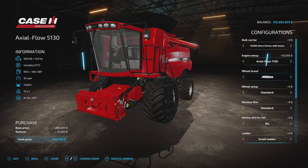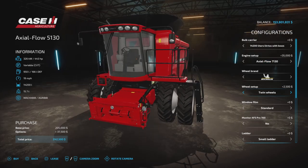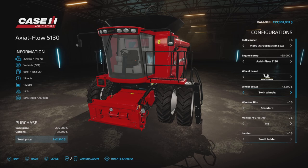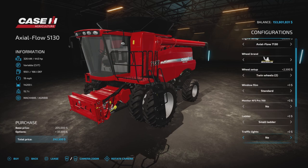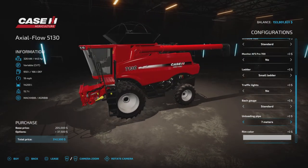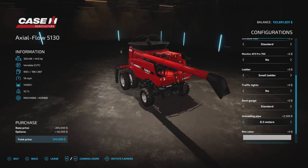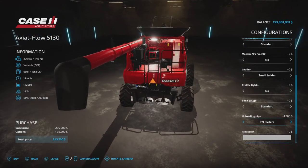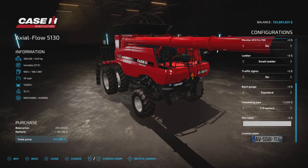Wheel brands are the same choices as the other one with the same options. Notice how the ladder width changes if you put duals on. Window film, monitor, ladder, traffic lights, gauge — all the same. This one does have an option for the length of your unloading pipe: 7 meters, 7.9, or 8.3. There's also a light on there. It's just the length — it doesn't fold. And then license plate.